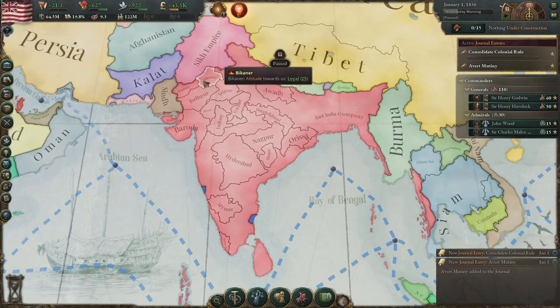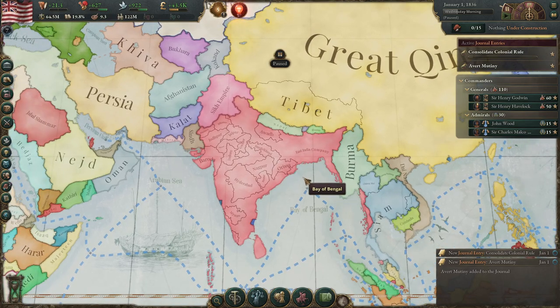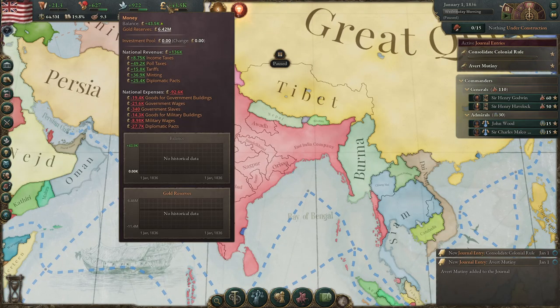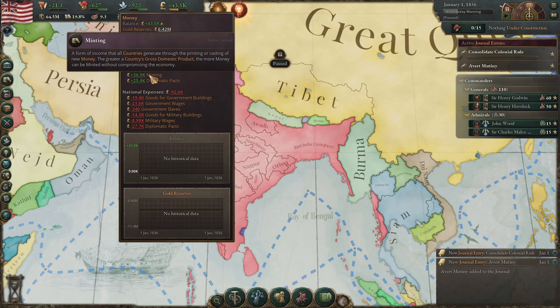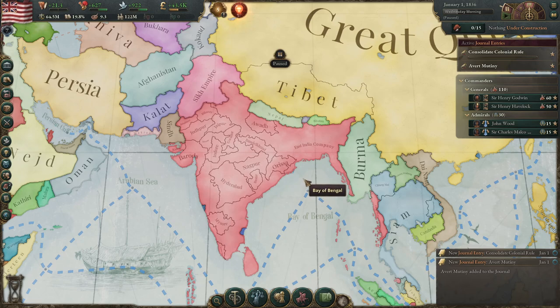These puppets consist of all the various little lords throughout India — the remains of the Indian princetoms. They're very important because they supply you a lot of troops early on and a good portion of cash. Their income almost covers what we're paying to Britain right now. It's a very frustrating thing to have to deal with the British, but unfortunately, until you solve all your problems, you can't even think about breaking free.